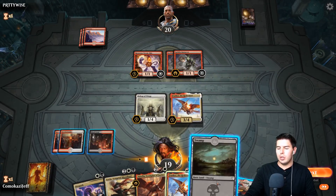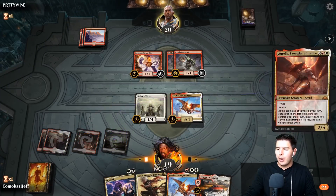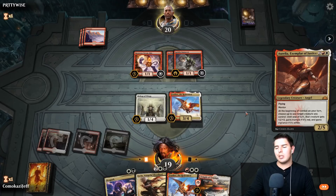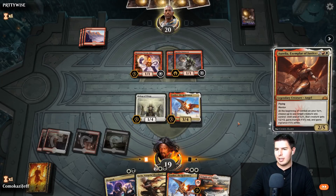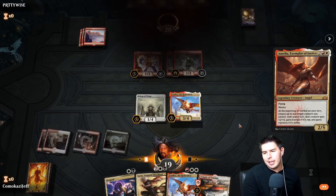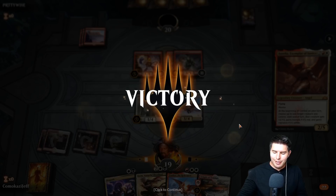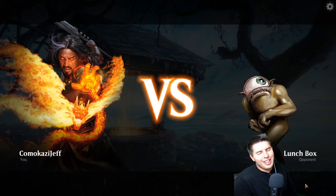I want to go Aurelia first, then Sorin next turn, and we just gain so much life they're going to scoop. Yeah, opponent scoops it up. That's the perfect matchup — love that so much.